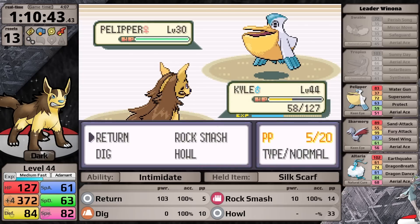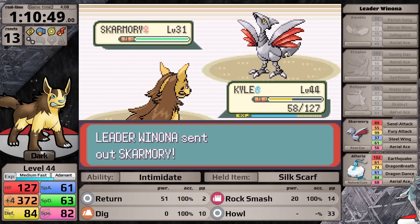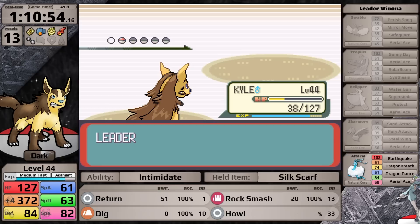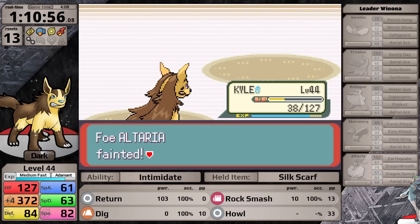In the next battle, I just use Return on the Pelipper. It goes for Protect twice successfully, but on the third turn I knock it out. Next is Skarmory — I go for Rock Smash to potentially lower its defense, then Return on the next turn knocks it out. All that's left is her Ace Altaria, which doesn't have Skarmory's defenses, so Return one-shots it and I earn myself the sixth badge.